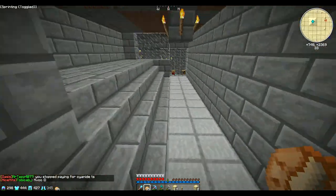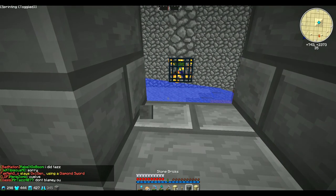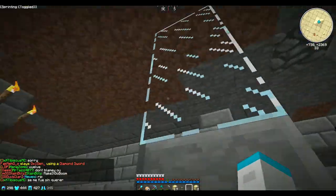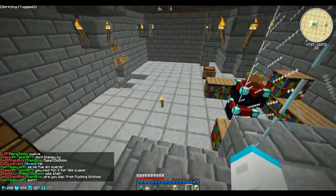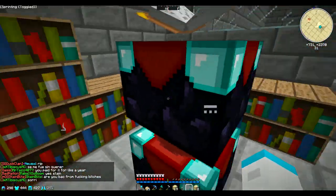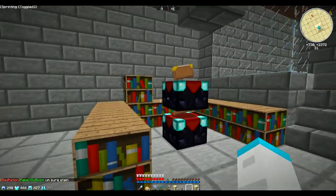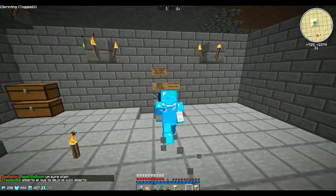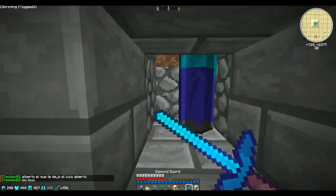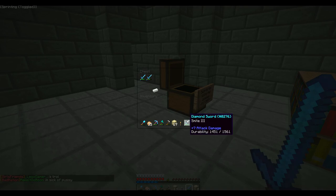And then we got the zombie spawner, as you can see. I designed this little room — it's not even that fancy. I want to do something to the ceiling. We got these little torches that look like lamps or something up there. And we got the enchanting room, some swords, and the zombie spawner. Pretty decent zombie spawner — oh, there's a smite floor.